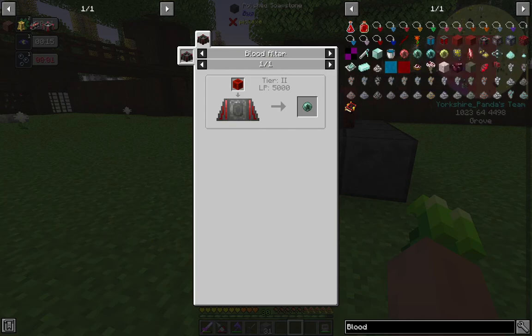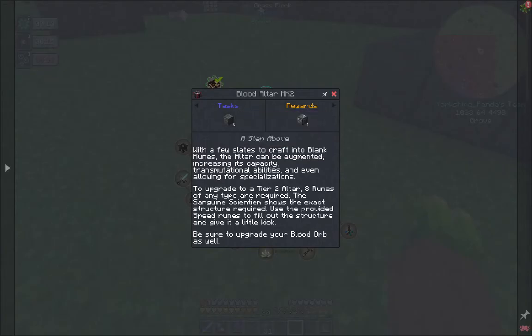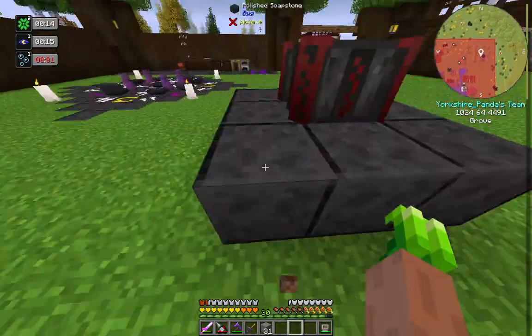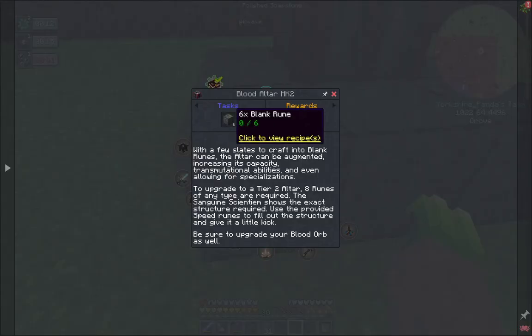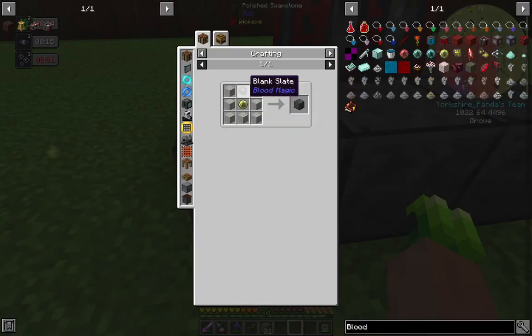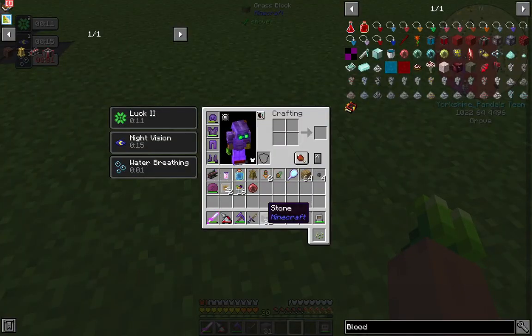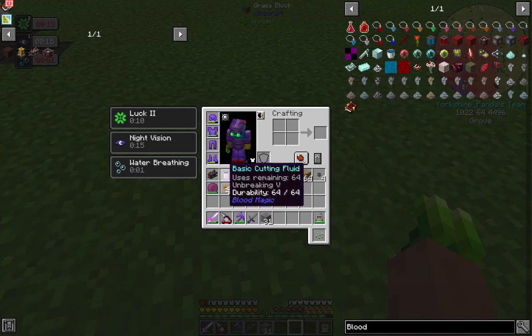To make blank runes it's stone, a blood orb, and a blank slate — and that gives us one. So we need six more blank slates, which we haven't got anymore because we used them up. Let's get that going — we'll get our alchemy table sorted and grab a crate or two.